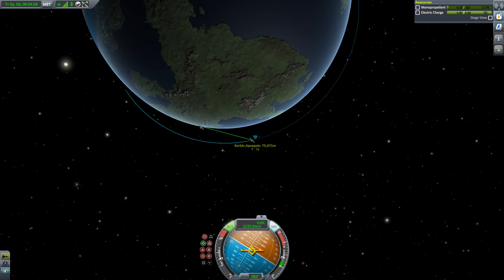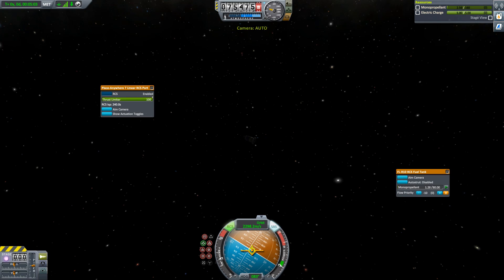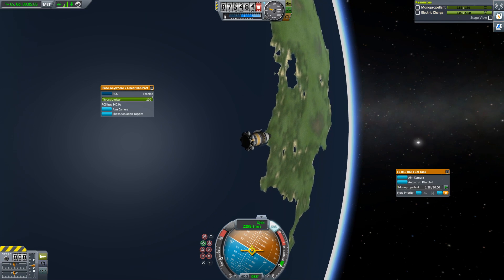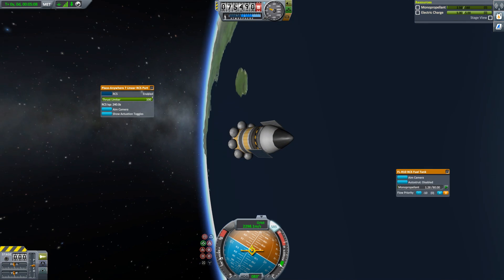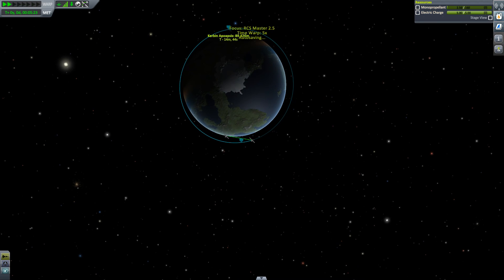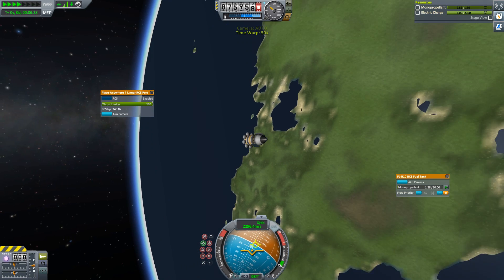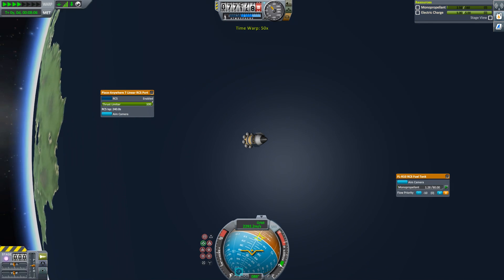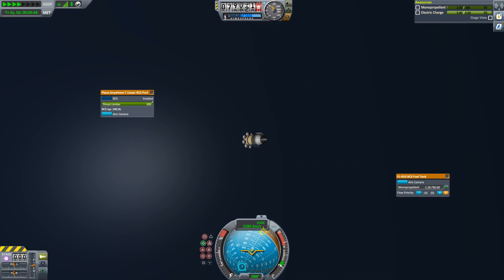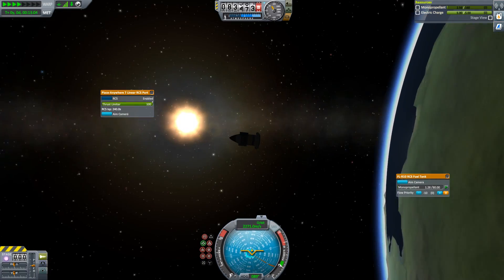75 kilometers — we're going to zoom out and wait. Yes! Hallelujah! We are in orbit, and we have a tiny bit of mono-propellant left. We made it! So that is it — it is possible with stock hardware to get an RCS thruster-only spacecraft into orbit. And now, back to my regular programming of sensible spacecraft. I'm Scott Manley, fly safe.